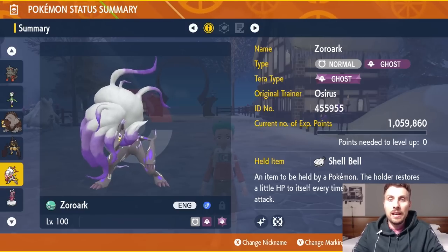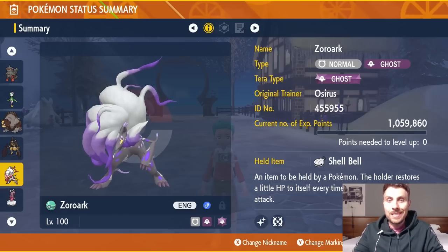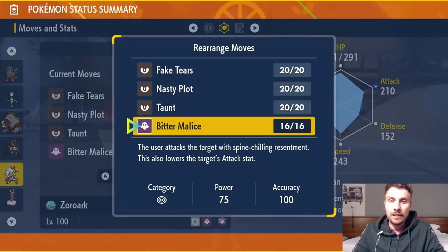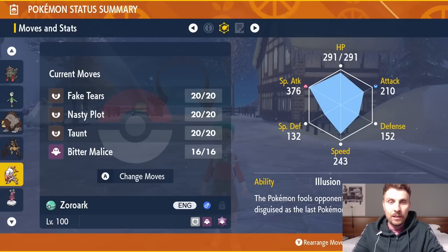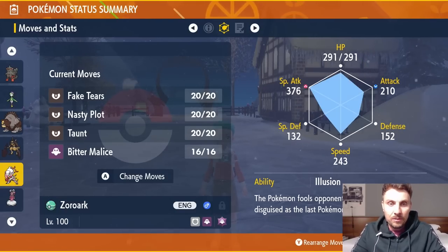Next is Hisuian Zoroark, the Normal and Ghost type — one of the most unique typings in the Pokéverse. We went for Ghost Tera typing to take advantage of its Ghost STAB, with the Shell Bell for recovery. The moveset is Fake Tears, Nasty Plot, Taunt, and Bitter Malice — its Ghost-type signature attack, base 75 power, which reduces the opposing target's Attack each time it hits. If your opponent is likely to set up or use Yawn, lead with Taunt, then use three Fake Tears to drop Special Defense.